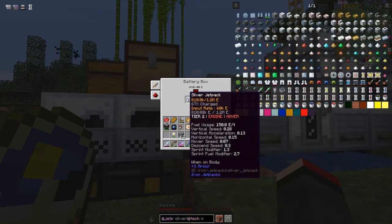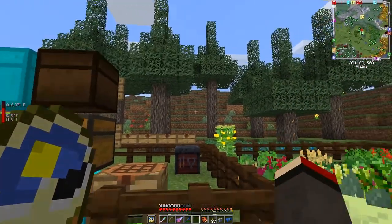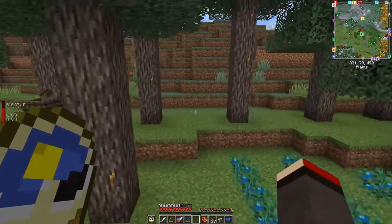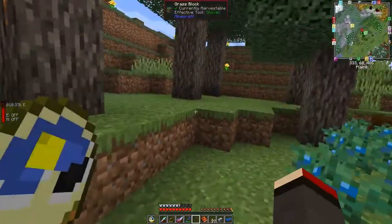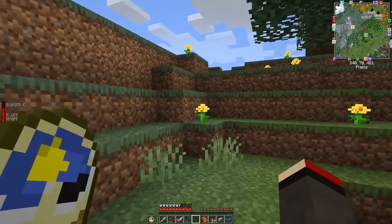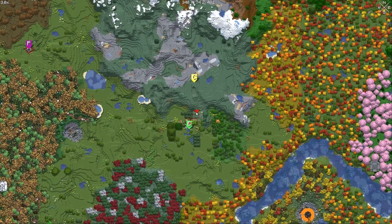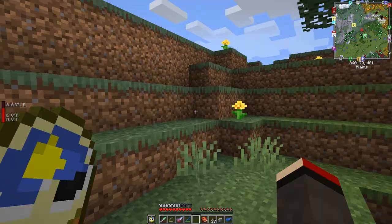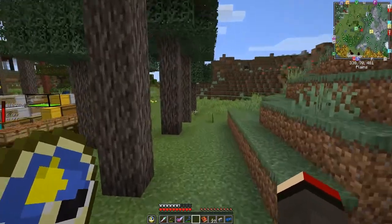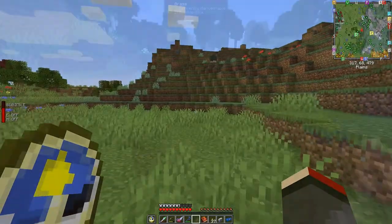We'll go without it being completely charged up — 67% will have to do. I'll put it in my backpack and now we just need to head off. It's just this way — checking the map — I've got to go that way, over here. I'll see you in a few seconds when I've got there.